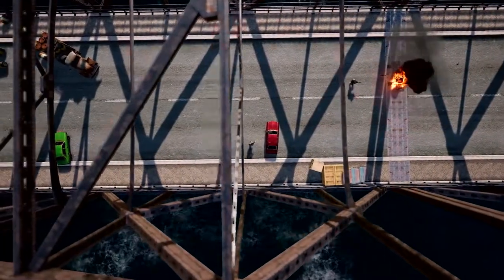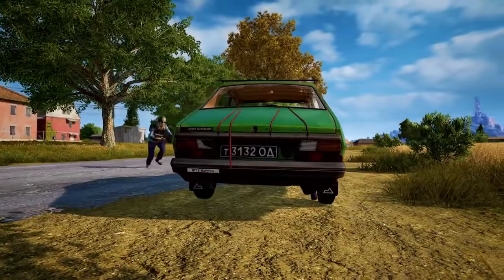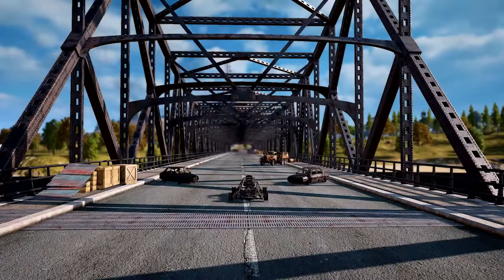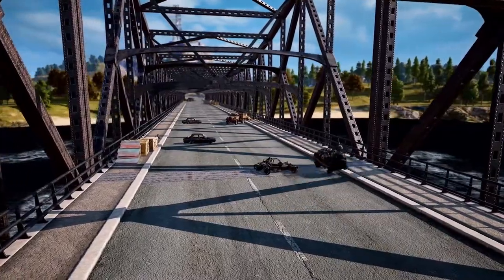Creating obstacles is key in a bridge ambush. The more vehicles you have, the more roadblocks your enemy will have to deal with, so collect as many vehicles as your team can handle. There's more than one way to arrange your ambush — let's try a staggered formation, which will make it harder for the enemy to navigate and keep them off balance.